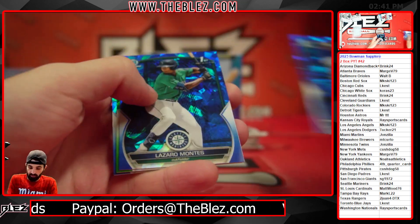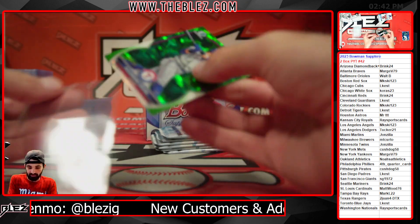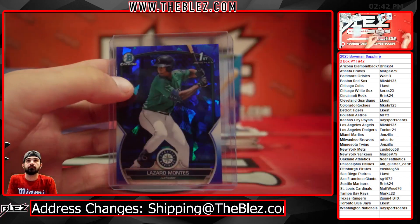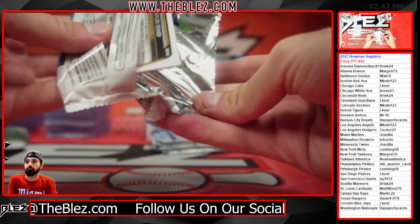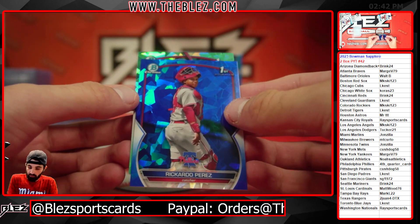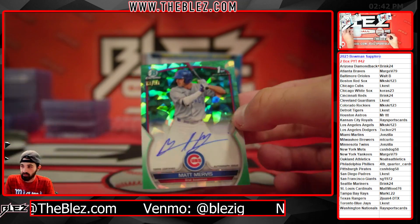We got a green with a bat peeking out — first Bowman for the Rangers, Alejandro Osuna. Green to 50, and there was a Montes base. Aqua first Bowman — this could be an auto. It is! Matt Murvis aqua auto for Louie — nice, Louie! 13 of 99.